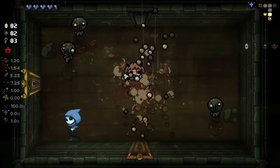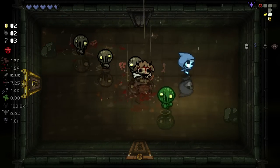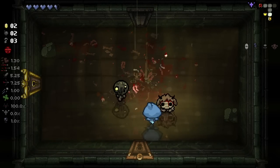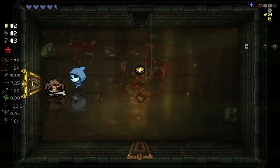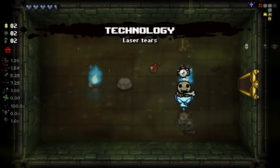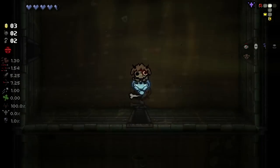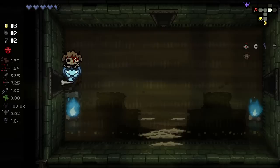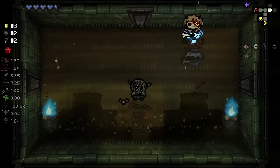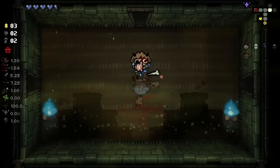I noticed that when we get the Rebirth Care, sometimes we can insta-kill straight away. I don't know why I'm not swinging at these guys, because the swing does damage over frames so we can get a little bit of extra damage out of that. We get Technology - definitely. I like Technology, but Hemalacria would have been really good. Technology is really good for this though, because we basically get a Tech X-style ring that we can utilize.